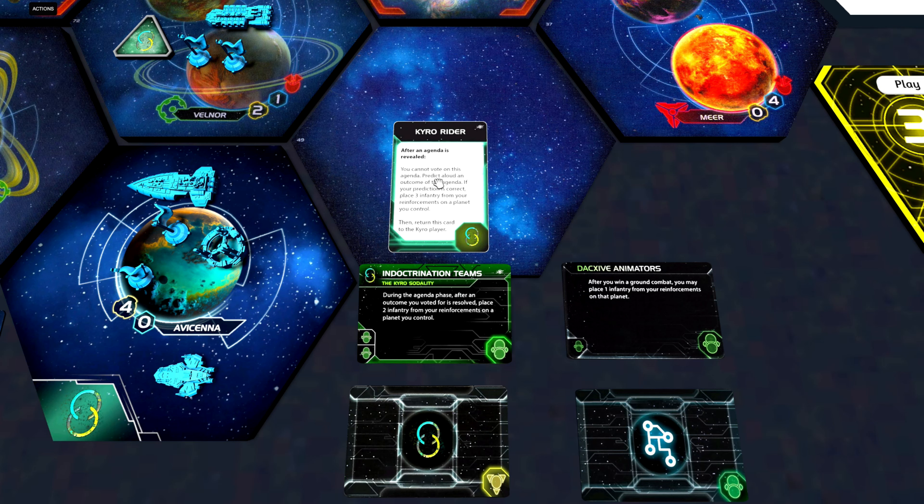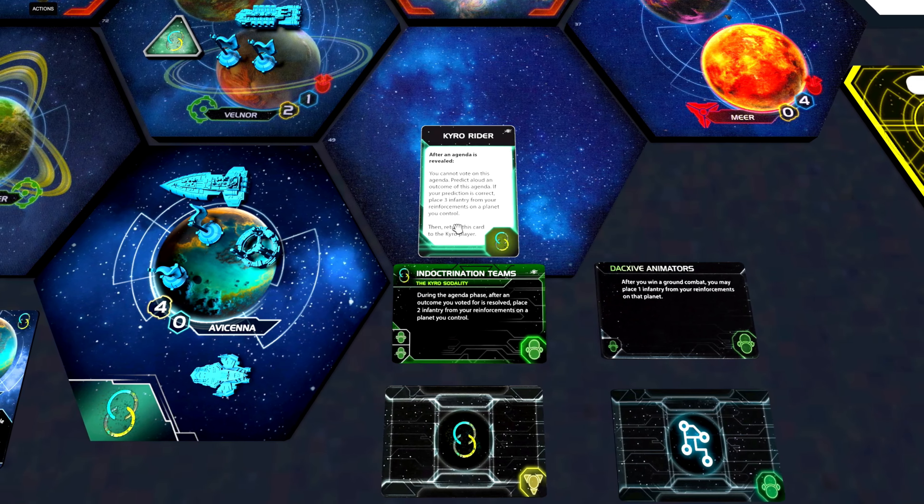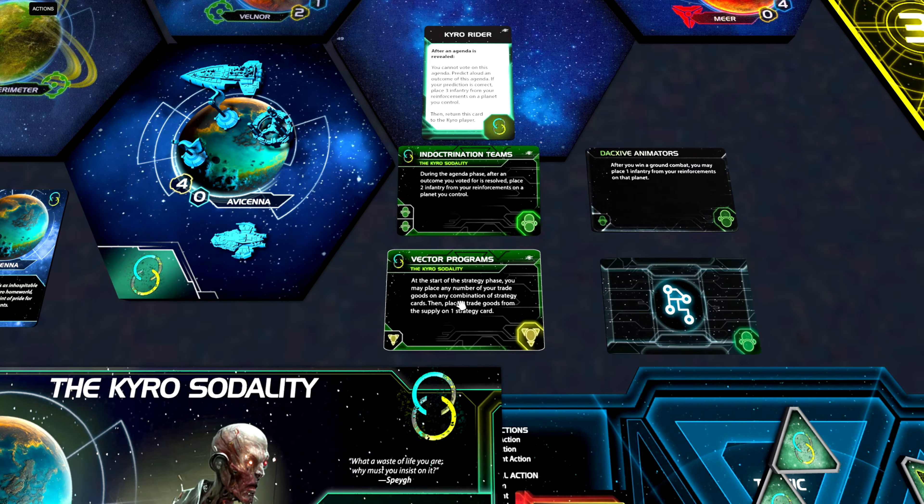Now let's have a look at the faction promissory note, the Cairo Rider. After an agenda is revealed, you cannot vote on this agenda. Predict an allowed outcome of this agenda. If your prediction is correct, place three infantry from your reinforcements on a planet you control. So it is slightly better than our faction tech, and I think this promissory note should be a very easy sell in every single game round — just make sure not to sell it to anyone you want to take planets from.